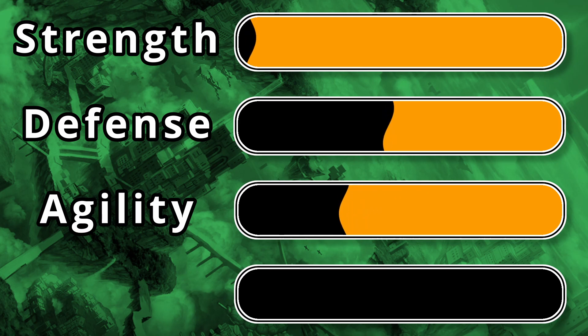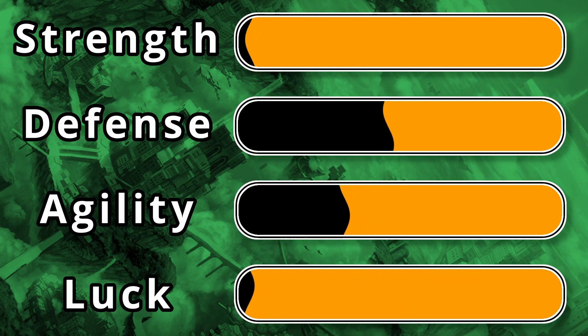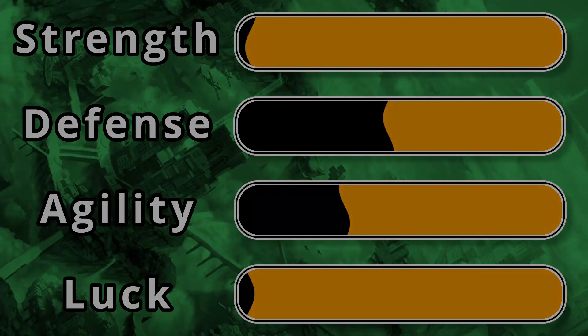Robo's power stats are Strength 300, Defense 160, Agility 190, and Luck 300. His stats make sense, since you will need a Strength of 300 to pay for him, or a Luck of 300 to find him at a good deal. I could make jokes about how expensive he is all day.